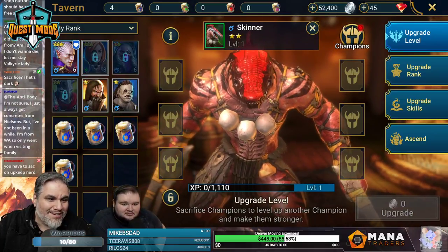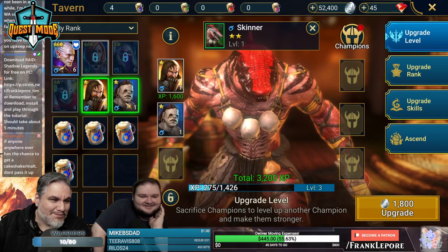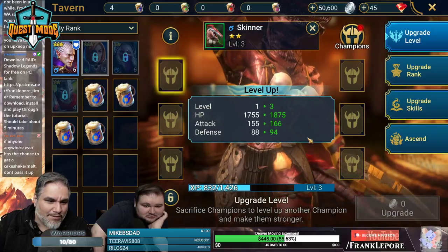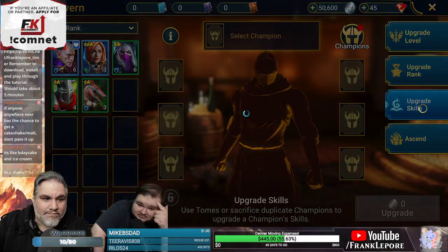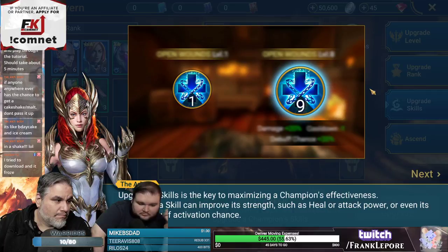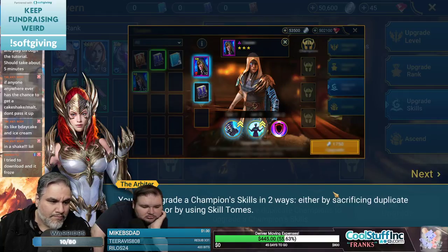We don't know if he's good yet, but look at him — do we care if he's good? This dude looks amazing. I'm just gonna sacrifice these two idiots. You can upgrade skills — upgrading skills is the key to maximizing a champion's effectiveness. You can upgrade by sacrificing duplicate champions or by using skill tomes.